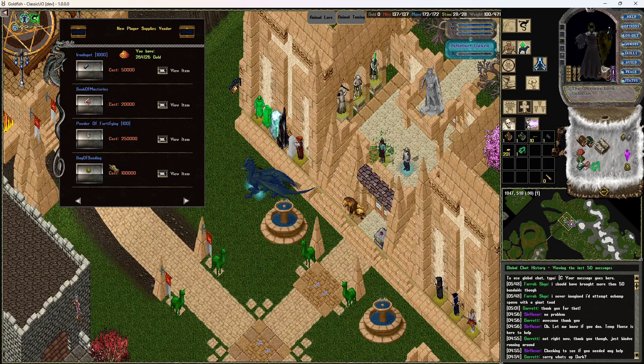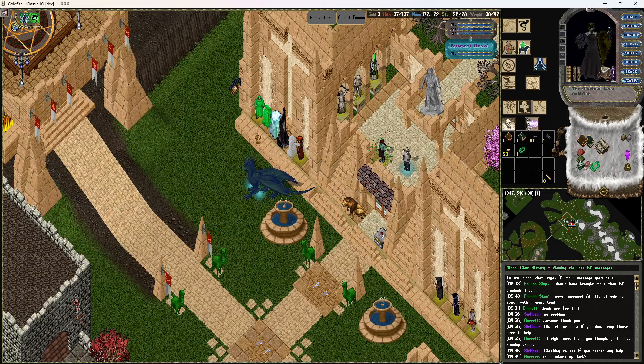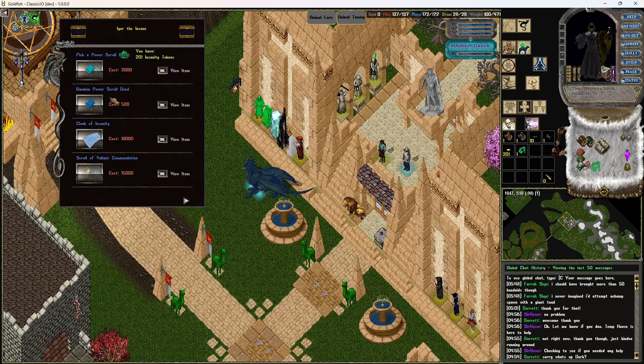The bag of sending is another great one at 100,000. It seems steep but it comes with 100 charges, so realistically it's only 1,000 gold every time you send 25-30k into the bank - huge profit, and it keeps you from having to go back and forth to the bank. Powder of fortification is 250,000 with 100 charges - huge value. And of course the book of masteries - these are a little more expensive on the vendor than vendor search prices, but the convenience is there if you just want to grab it while you're here.